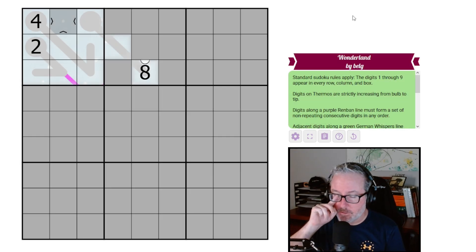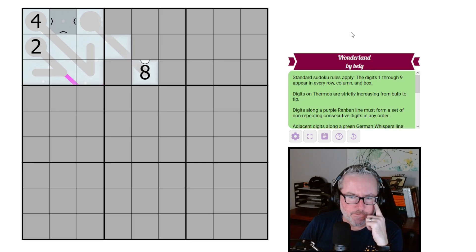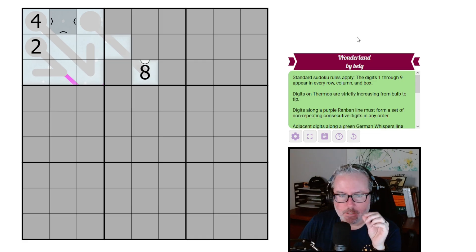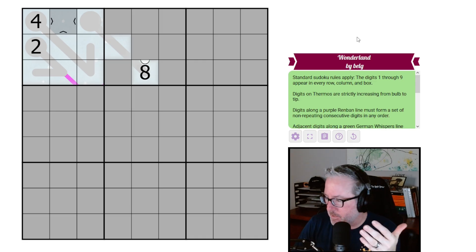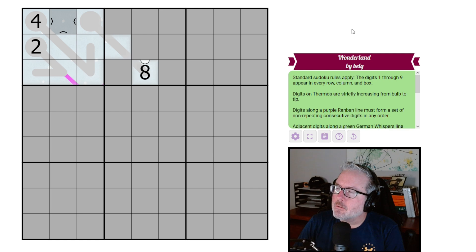Hey, how's it going? Welcome back to the channel. Today we have an interesting puzzle in front of us. This is part of a series — I think this is the fourth one. I'm not going to do all of them, but this one is called Winter Wonderland, it's the fourth of the series, and it's by Belg. Let's just take a look at the rules and see what's going on.